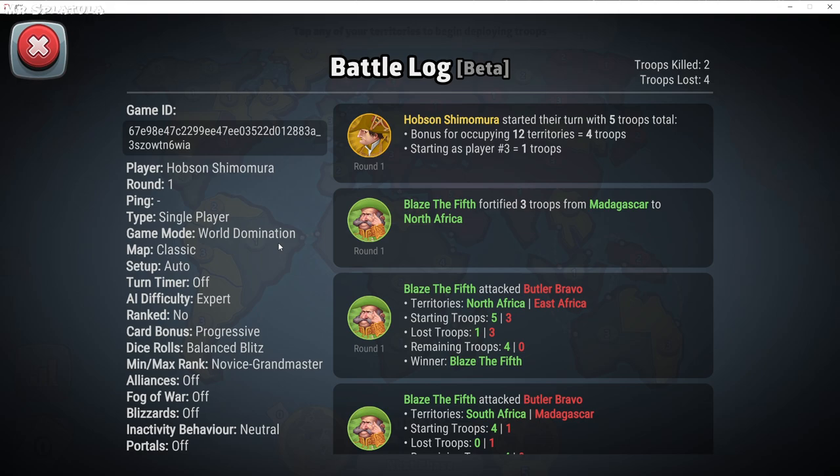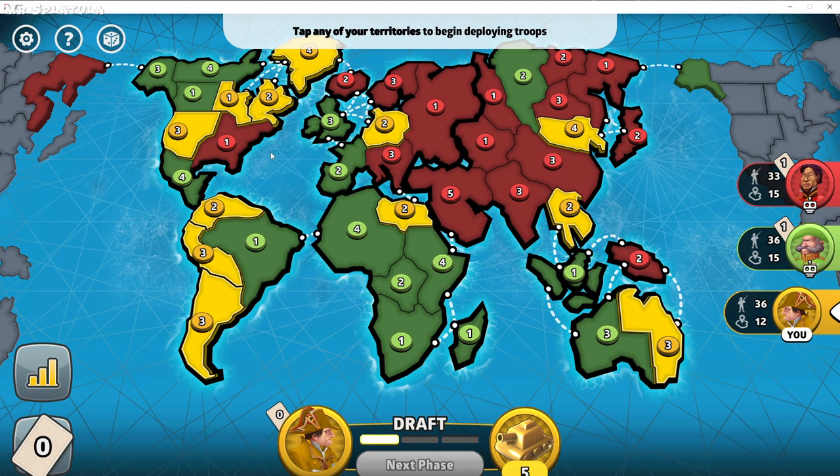Today we are playing a game mode called World Domination. The goal is the Risk that you know and love from the board game. You are trying to take all the territories and defeat all of your opponents.